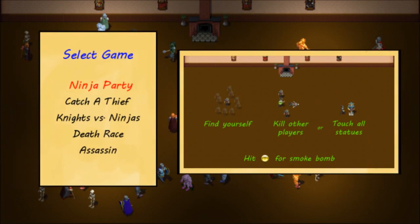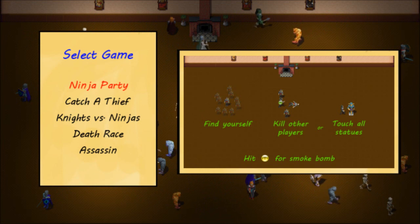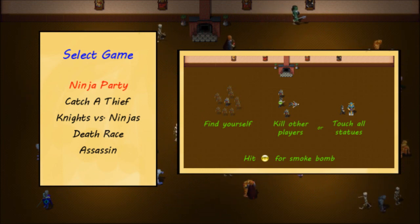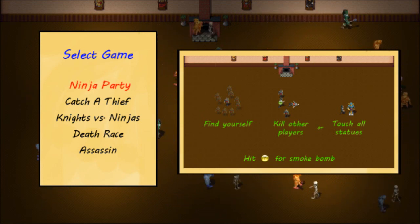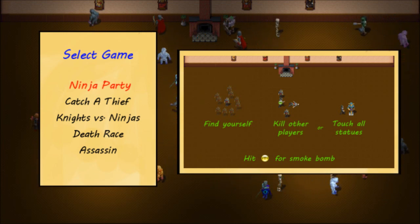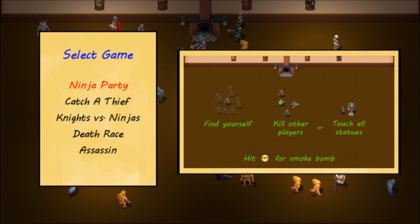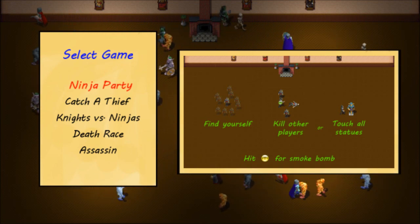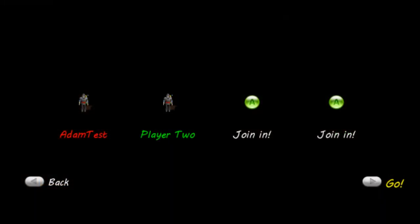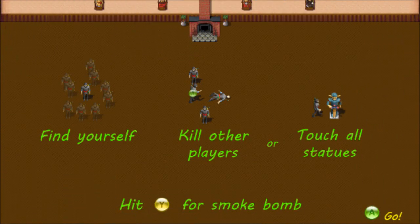The first game is called Ninja Party. In Ninja Party, there is a room full of computer-controlled ninjas. These are non-player character ninjas, and their job is simply to walk around the room and provide a bit of distraction for the players. Each player also controls a ninja, and the way to win this game is to either be the last ninja alive or to touch all the statues. So find yourself, kill the other players, or touch all the statues in order to win the game.